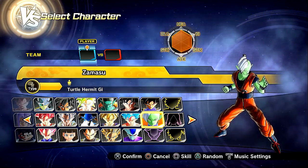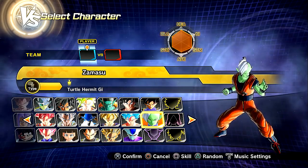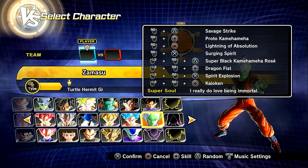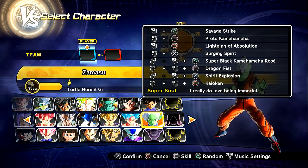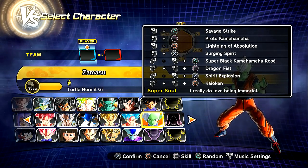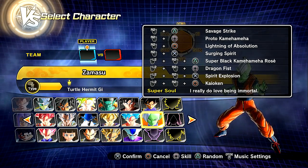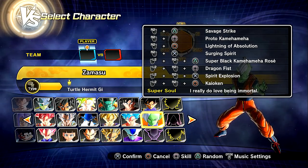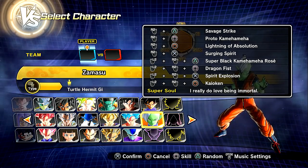Now we're gonna check out the moveset. His actual combo moveset is Goku's, but for the skill set I decided to customize it myself. There were only Goku moves on him for the skills, so I decided to mix and match. We have Savage Strike, Proto Kamehameha, Lightning of Absolution, Surging Spirit, Super Black Kamehameha Rosé, Dragon Fist — which is gonna be insane to see — Spirit Explosion, and Kaioken times 3 and times 20.